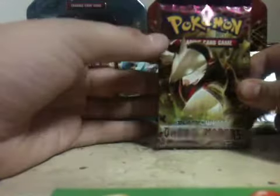Like in my last video, these packs have a window where you can see an energy symbol or a Pokemon — this one has grass. So here's the pack, and here's the back if you want to read it. I'll zoom in so you can read it.